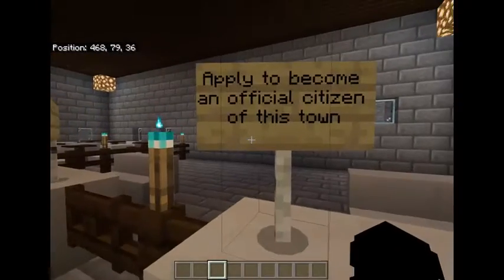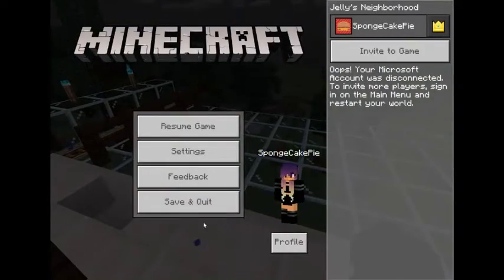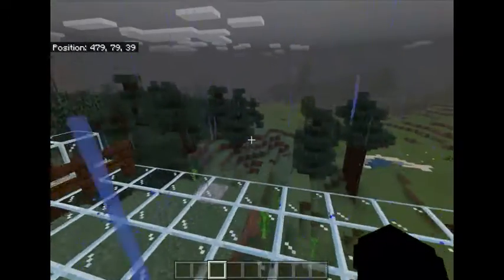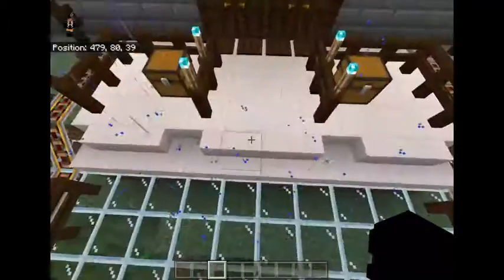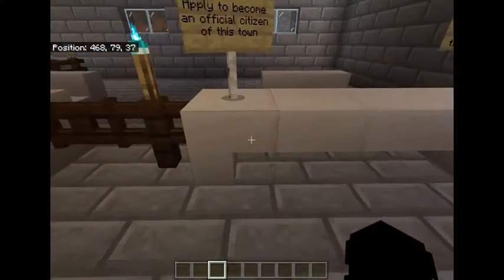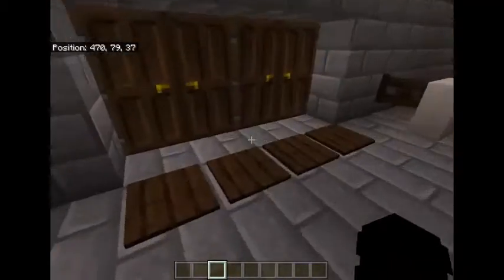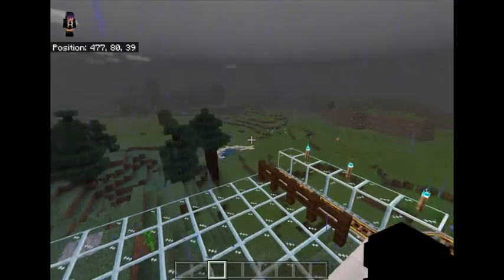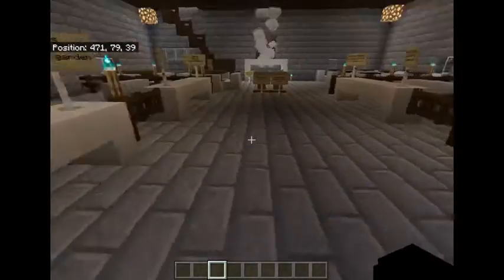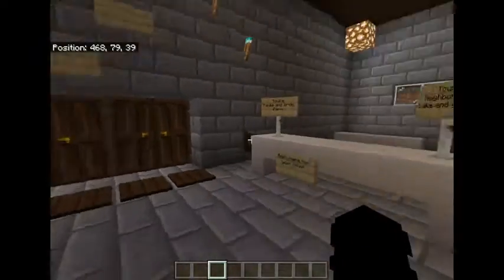Okay, so we have these four desks. The first one is the application desk — it's where you can apply to become an official citizen of this town. And then this is where you can also apply to work in the restaurant, or to work in the lands. The lands are where the barn is and where the lake is — it helps run everything and feed animals and stuff.